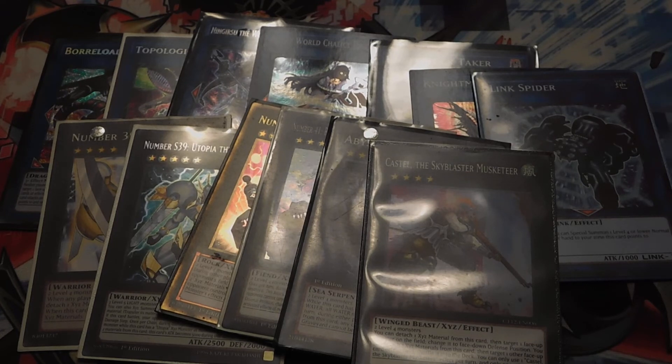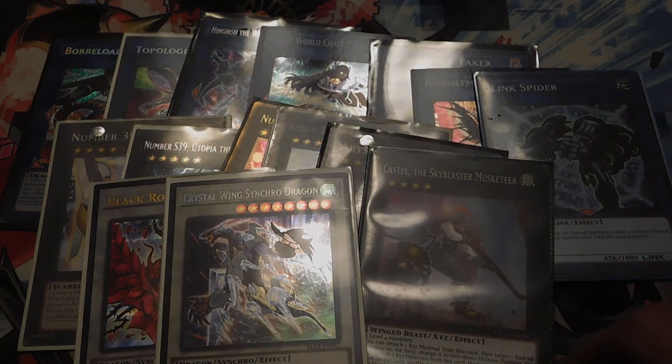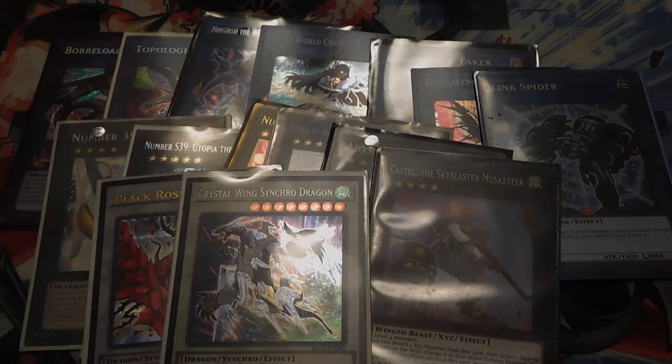The two Synchro Monsters I can use for Waking the Dragon are Black Rose Dragon — blows up the field, you guys know how that card goes — and Crystal Wing Synchro Dragon, because if it's attacked by a Level 5 or higher monster or it activates its effect, you use Crystal Wing to negate and it gains that monster's attack.